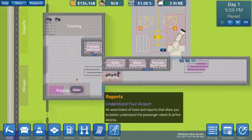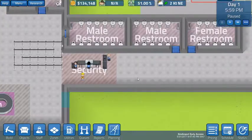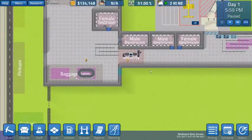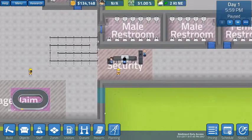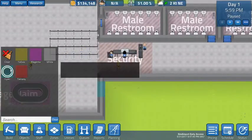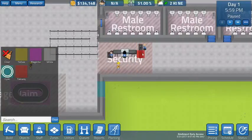There's a thing with security — you really almost can't have enough security lines. We're going to be taking airplanes that can have upwards of 180 passengers, although they probably won't come in that full initially. This one security line is going to really back up trying to put 100 people through it. So let's expand this to include a second set of equipment. Using the planning tool in cyan: this metal detector is two tiles — put it here. Baggage scanner is three tiles — that goes there. ID check stand, one tile — goes there. Done.